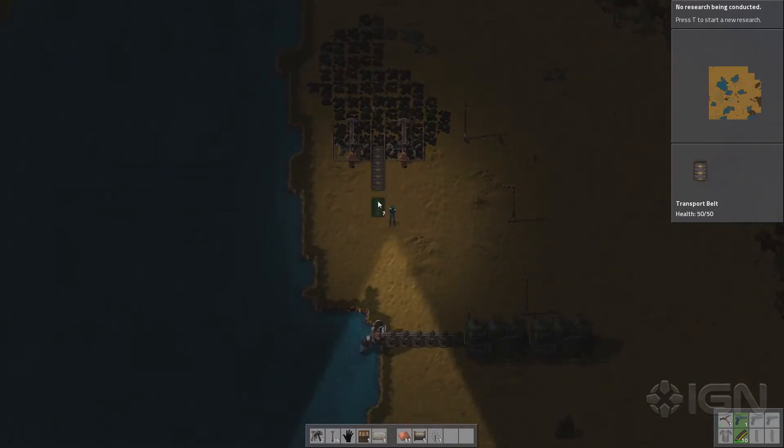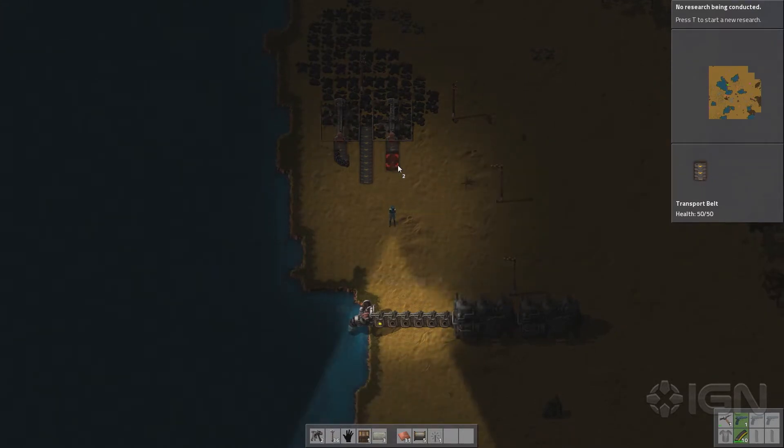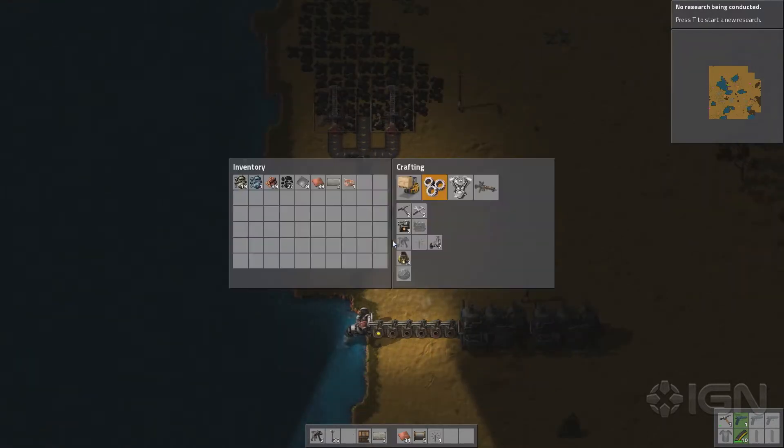This is episode two of our Factorio Let's Play, so go back and watch episode one if you didn't, because I do not want to have to keep explaining what sort of the core loop of this game is. The close summary here is, folks, we are on the threshold of electricity. This is an open world sort of mining, crafting, sandbox game, where the big twist is you build big, elaborate, complex factories to eventually automate everything. Hence the Factorio.